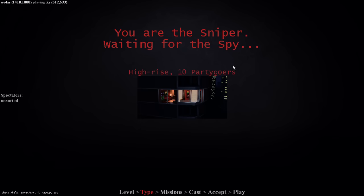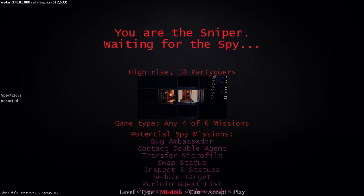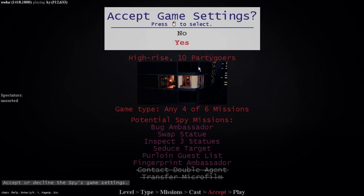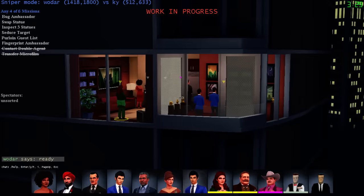Oh boy, high rise! High rise is fun - there are so many statues on this map, there's like 7 or 8 statues. High rise was the second new art map that was added. Ready? No double agent and no microfilm - that's pretty interesting. He's going to be very interested in statues and the ambassador because there are two missions apiece for those. I have a feeling he's going to try to rush purloin because he's been doing that lately. He's been rushing something almost every match so let's watch out for rushers.